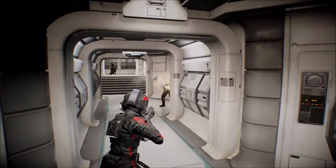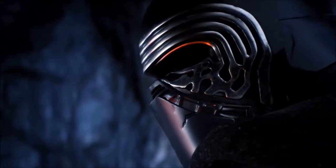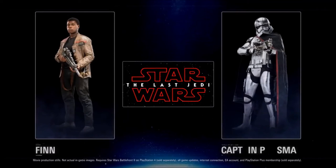We know Iden Versio is a gun in the sky and she's also a gun on the ground. We can see here she meets up with some familiar faces like Luke and Kylo Ren, so it'll be interesting to see what the story holds and how it plays out.